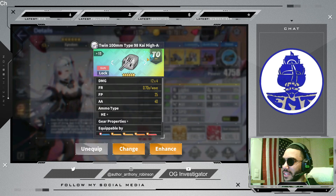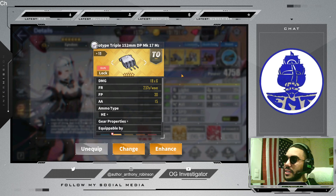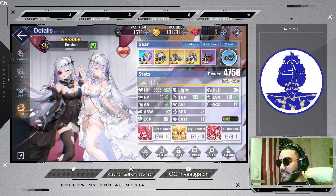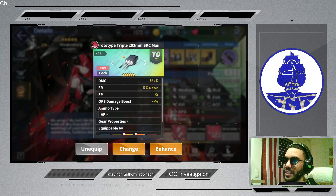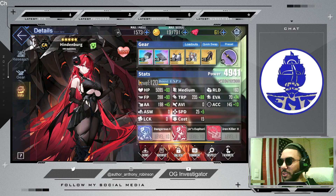You can equip Emden with this gun — she does exceptionally well with it. I gave her this because it also gives her some anti-air, and on top of that, both are HE guns. If I want to keep a fire going that was started by either Bismarck Mark II or FDG, you will want HE guns to keep the fire running on an enemy. For Hindenburg, I don't have her DEV30 yet, but if you can get two of these guns, this will be the best for most situations in her two gun slots.